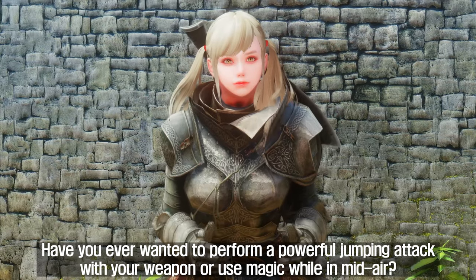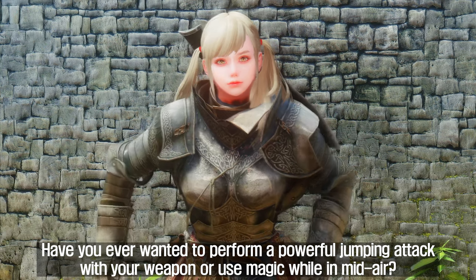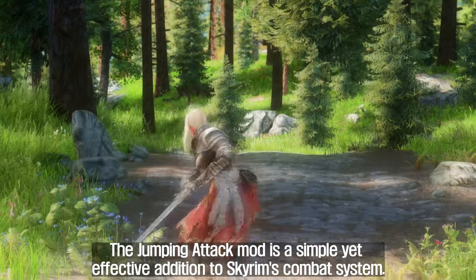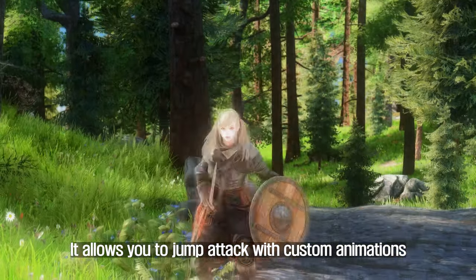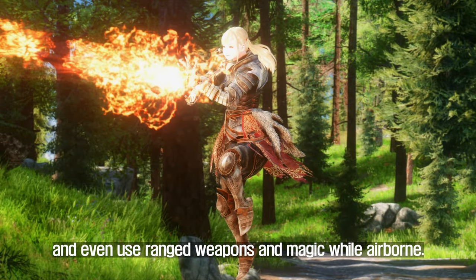Have you ever wanted to perform a powerful jumping attack with your weapon or use magic while in mid-air? Well, with the Jumping Attack mod, you'll be able to do just that. The Jumping Attack mod is a simple yet effective addition to Skyrim's combat system. It allows you to jump attack with custom animations and even use ranged weapons and magic while airborne.